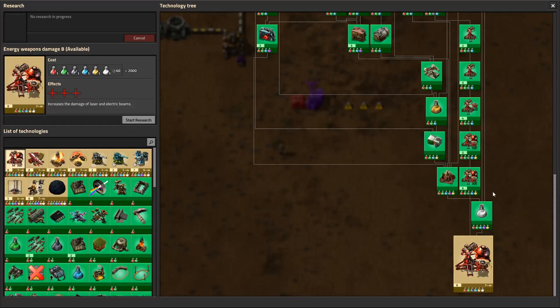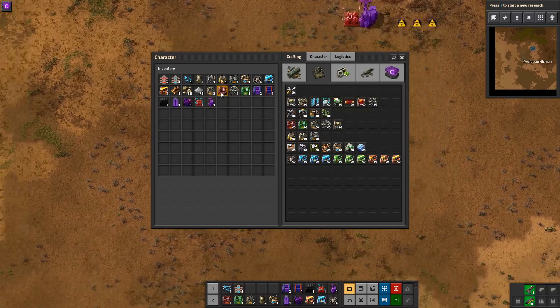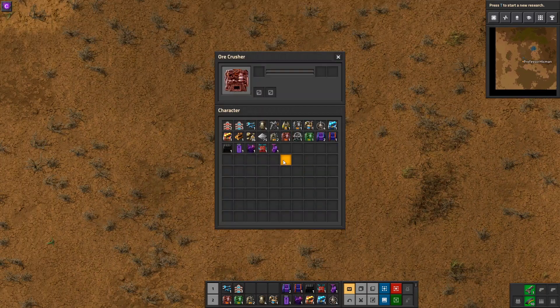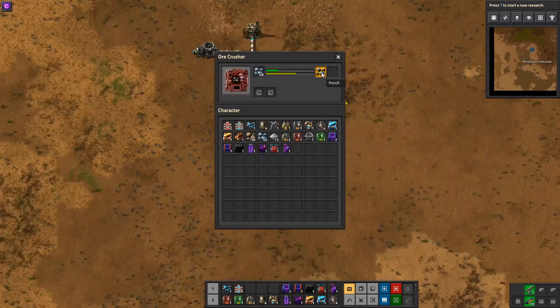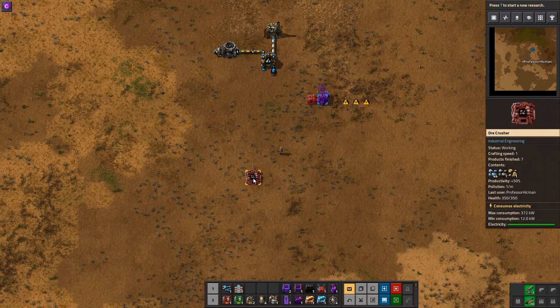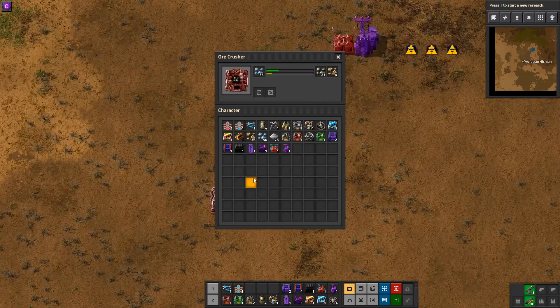What about the next tier? Tier four unlocks the ore crusher, which is an advanced machine — quite expensive, requiring processing units and the like. It takes ore and creates crushed ore. This has a plus 50% productivity, so for every one ore you put in you get 0.5 extra out, or for every two iron ore, you get one for free. So it's very useful.